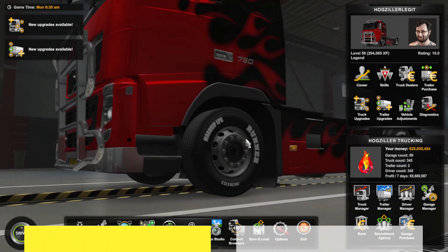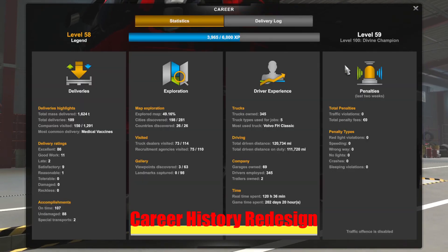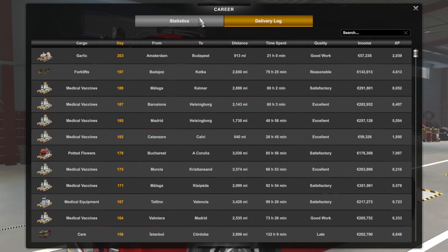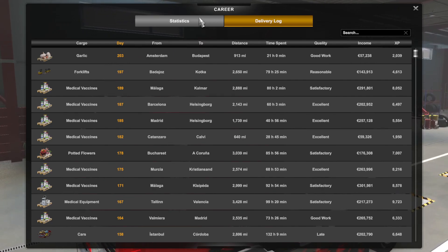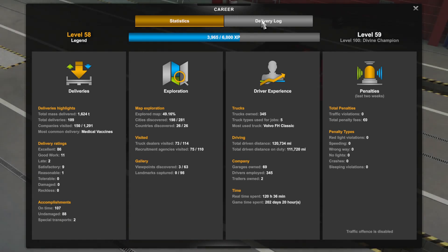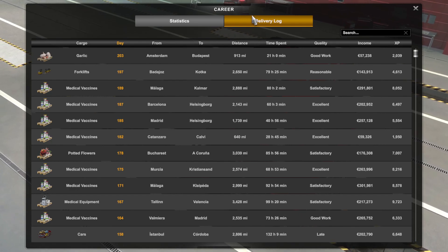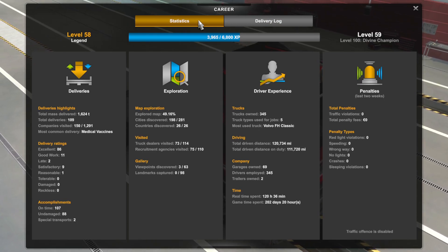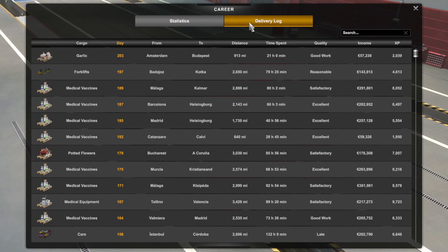The seventh item is the Career History Redesign. In my opinion, like I mentioned for American Truck Simulator, this is something that was in dire need of a definite refresh. Now you will have all your stats for your company on one screen, and on the other tab it will have all the listings of your prior deliveries in a better, more understandable detail. This is especially useful when trying to complete achievements, where you might have partially started one on purpose or accidentally, and you're trying to assess which requirements you've previously completed.